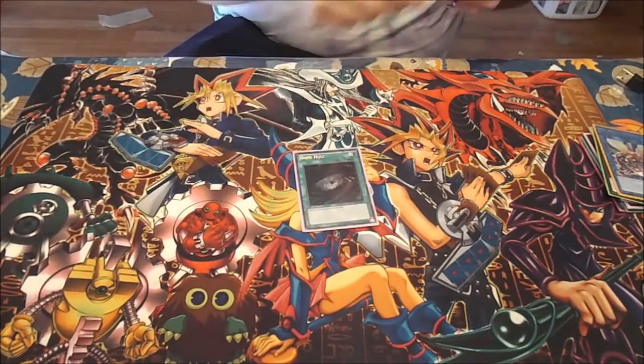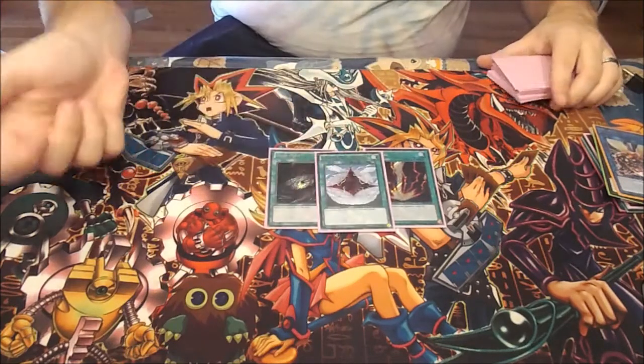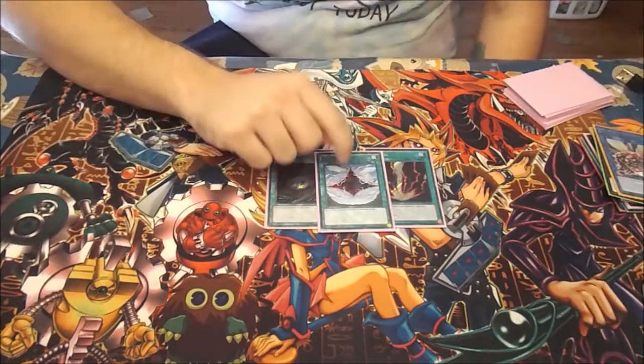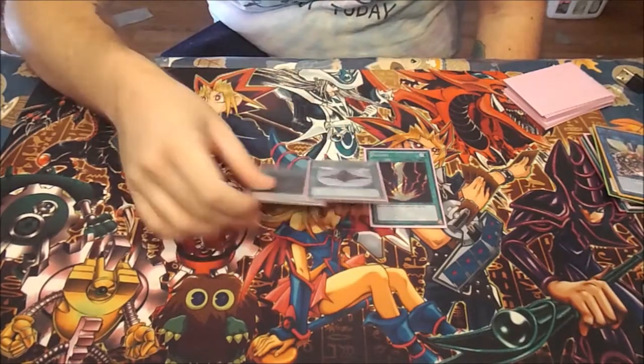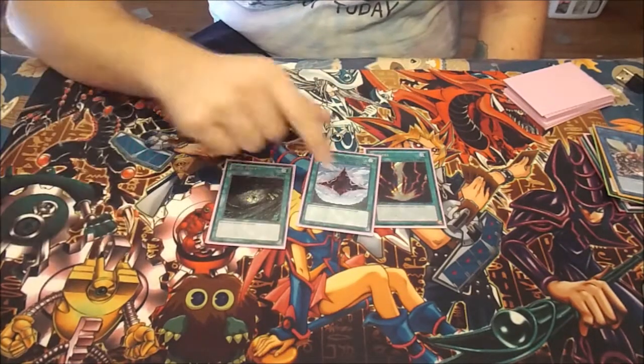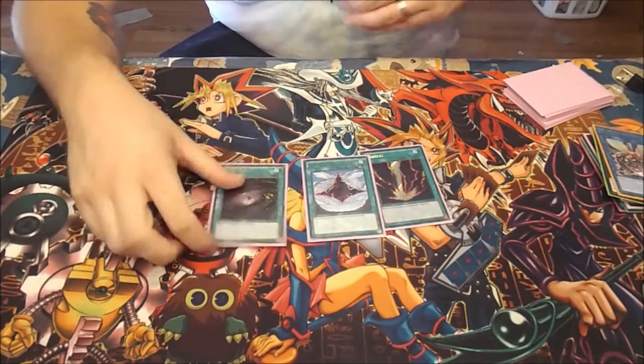Then I play one Dark Hole, one Raigeki, and the card that makes Dark Hole and Raigeki broken: Dimensional Fissure. If you have Dimensional Fissure on board at the same time you play Dark Hole or Raigeki, you basically banish all of your opponent's monsters because of the Dimensional Fissure on board.